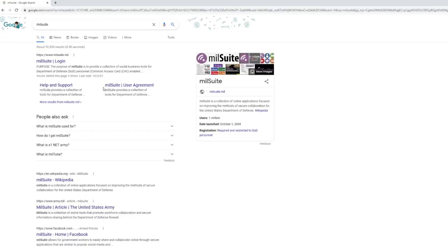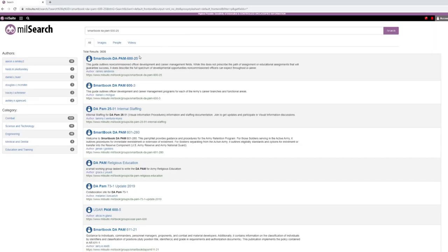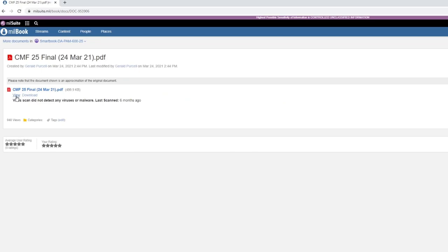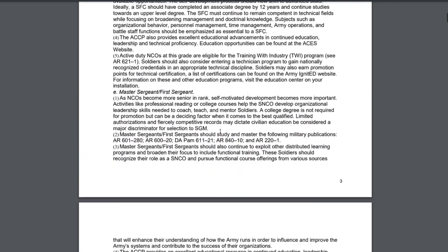One last thing I want to show you: go to MilSuite. In the search bar, type in 'Smart Book DA PAM 600-25' and search. A top link will come up — click it. You're gonna see a smart book for all of your CMFs. Each MOS has a professional development guide. I'll click the 25 series since that's my series, then click View. What you get here is basically the non-graphical version of your career map, written out.